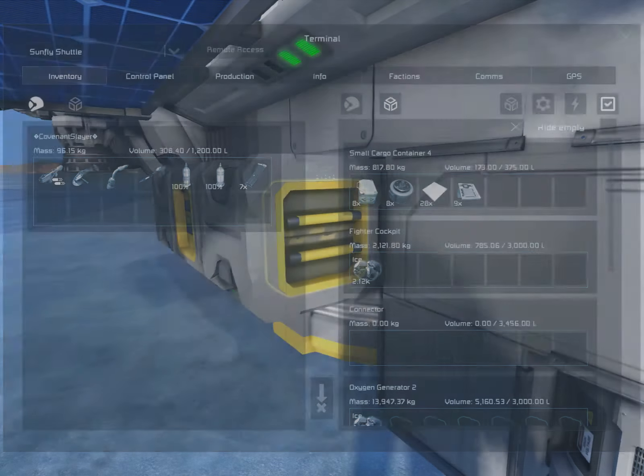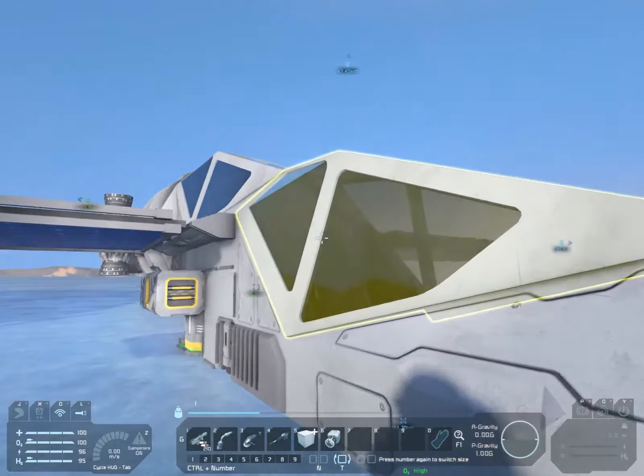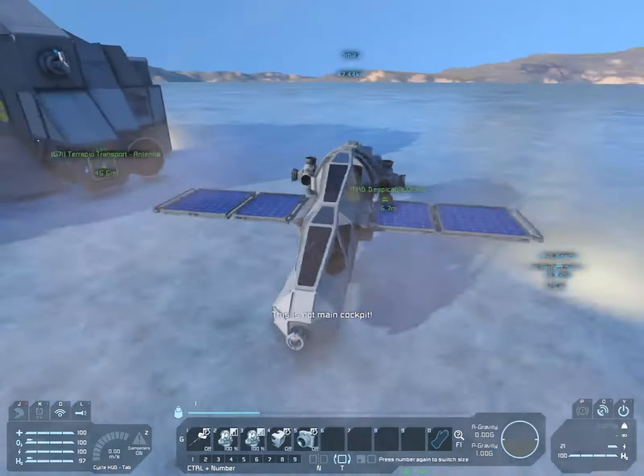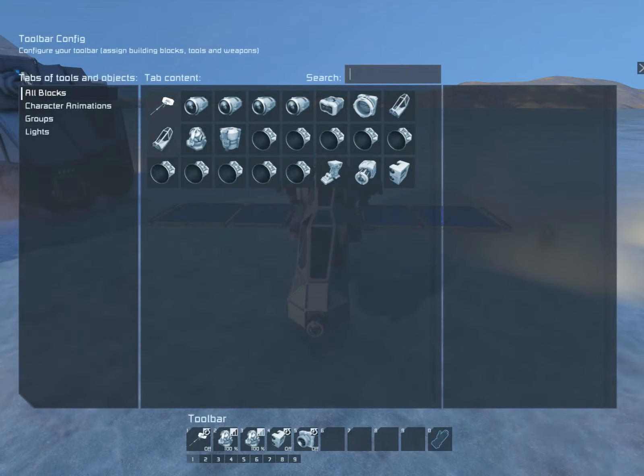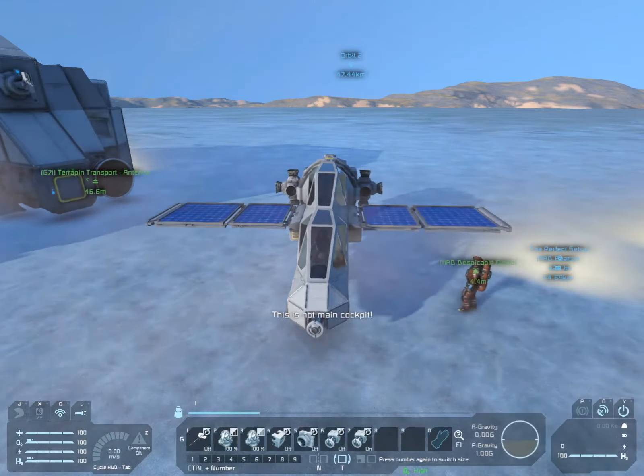There are steel plates and computers and stuff in the right front container. Ready to go look for ores? I'll keep the ore detector off for now, just to save power.